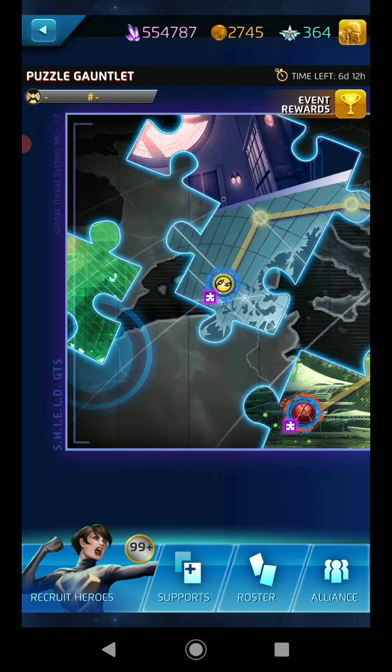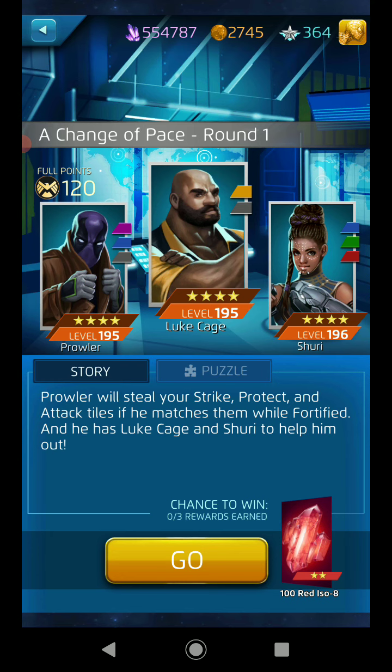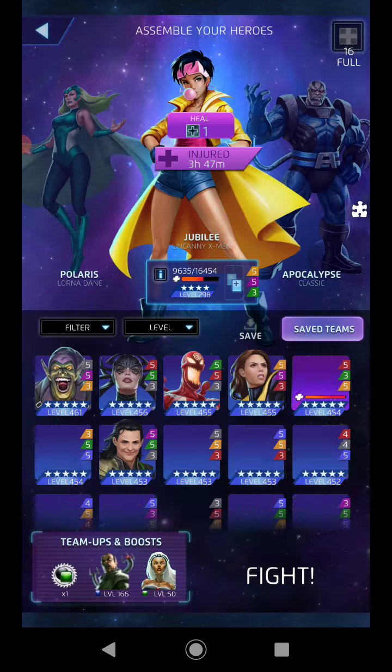I looked in here one time, looked at the pictures and stuff, looked at these nodes. Didn't really go into anything, but yeah, it's different alright. Like this one - have ten friendly attack tiles at once - and it has a little story there. Prowler will steal your starter. Basically it just tells you what's gonna happen.